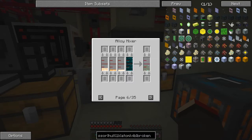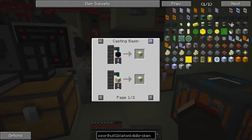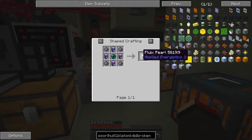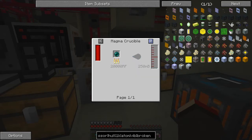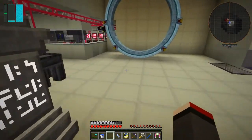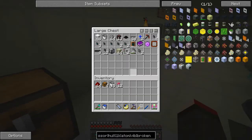Liquid enderium needs some resident ender, which is fairly easy — that's 250 millibuckets. One ender pearl, I think, will give us 250 — let's have a look. Actually you have to smelt an ender pearl in the metal caster. Yes — 250 gives me that. So the uses of this: shapeless crafting, pulverizing, magma crucible — there we are. One ender pearl makes 250 millibuckets of resident ender. So for liquid enderium that's silver, platinum — I think the other ingredient is shiny metal. Let me go and get what we've got: shiny metal.